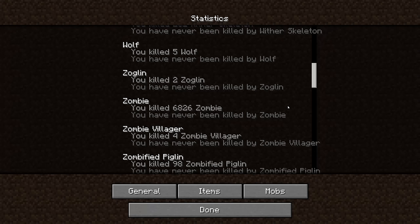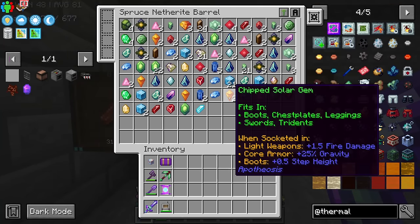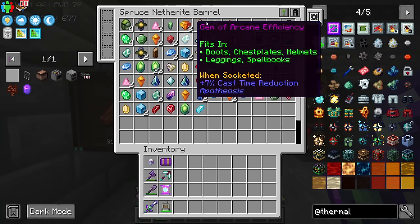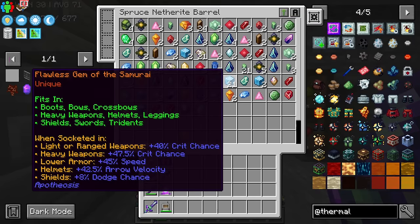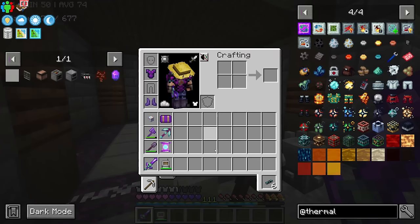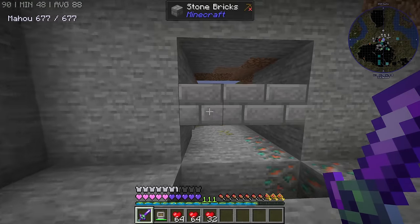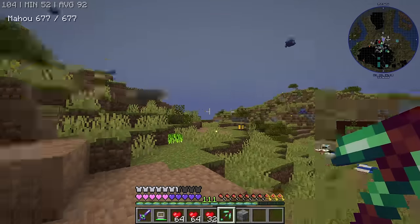I'm not exactly sure, but I think last episode we killed 3,000 zombies. But this time we're close to 7,000. I didn't even spend that much time. But here are all the gems. You might notice that we have a disproportionate number of some of them, especially the flawless gem of the samurai. The reason for that is some of the mobs explode and give you a crazy amount of loot. But I also have 160 hearts.